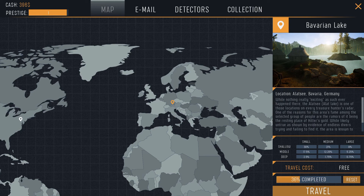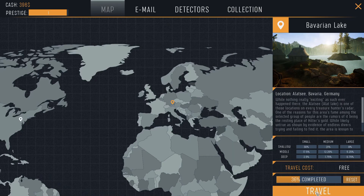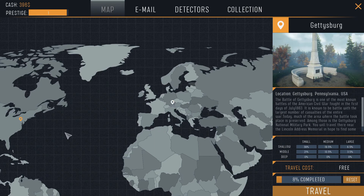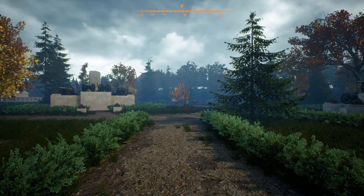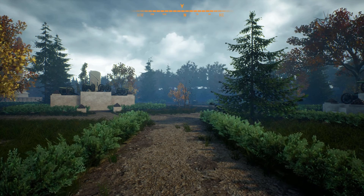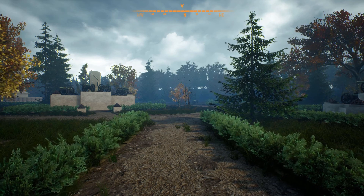There's no point going back to Bavarian Lake because we've already scoured it with the lowest level detector. We need to get up to prestige level two before we can even consider purchasing one that does medium depth — or prestige three for the next tier. So we really need to get into Gettysburg first, then head back to the lake. Let's convert our treasure hunter career from a dollar-store operation to something more significant. I'll just have a sip of coffee — no cognac this morning.